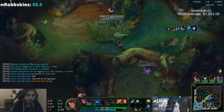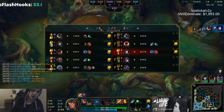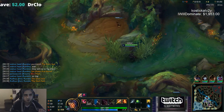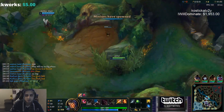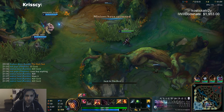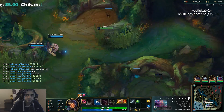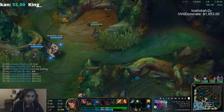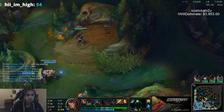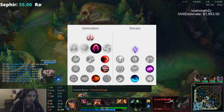30 seconds in is when you start pressing boxes — placing boxes on red side. I like to start where you put two boxes on red, two boxes on golems, then you do red, then golems, then you go to crab afterwards. I'm placing my second box here because I want these boxes to be up as soon as possible. I'm going to start on this camp. Runes: Dark Harvest, Sudden Impact, Eyeball Collection, Relentless Hunter, Absolute Focus, and Water Walking — pretty standard runes.